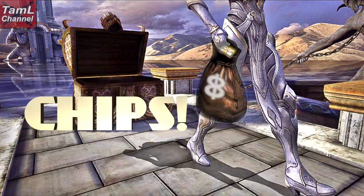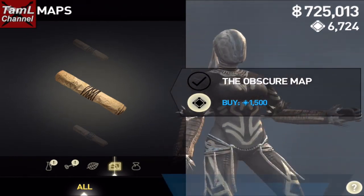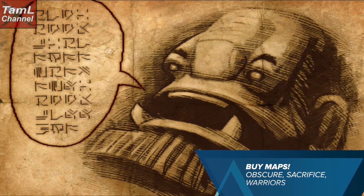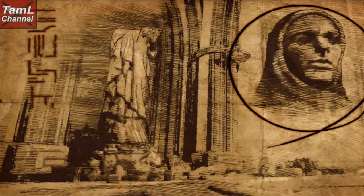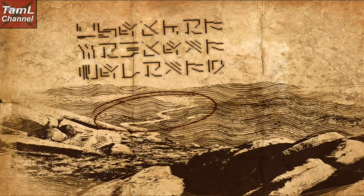With chips, you'll want to buy at least three maps: the Obscure Map, the Map of the Sacrifice, and the Warriors Map. They'll give you a Dark Fire, a rare attack gem, and Cyrus's Heavy Solar Trance. I've got videos on how to get that treasure in the description under this one.